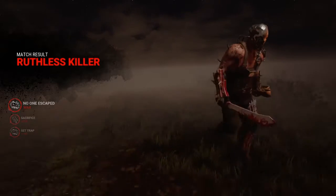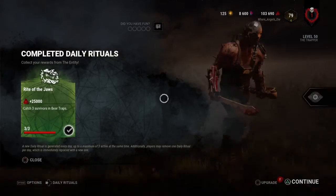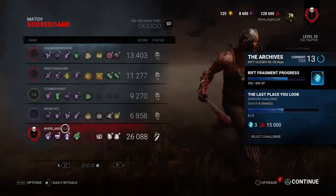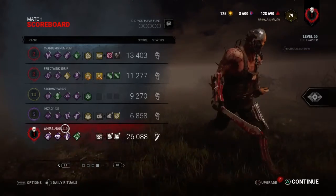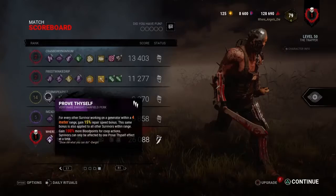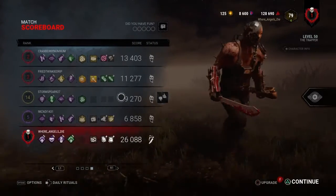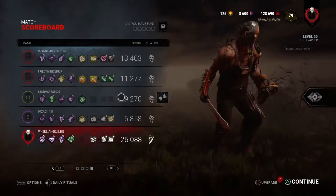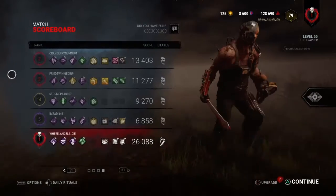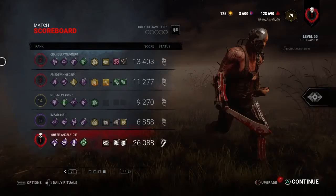That way the fourth person can't get out. You guys saw why I think this is a pretty good Trapper map — there are a lot of lanes where survivors don't really have an option about where they're going to run, so they end up running into your traps. That Storm Sphere guy didn't have Iron Will — he was completely silent without the perk, probably because the game just bugs out sometimes. Anyways guys, I'll see you in the next one.